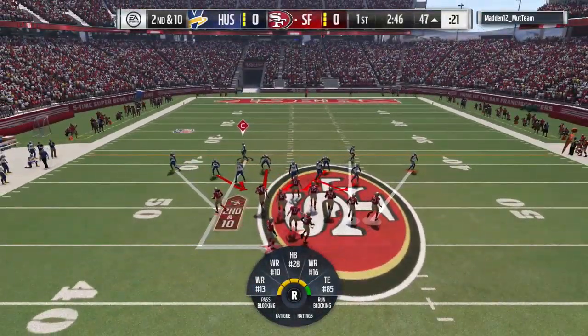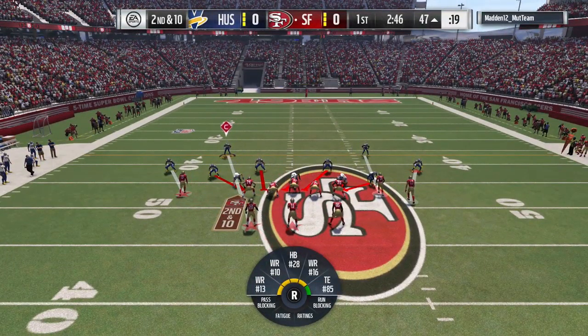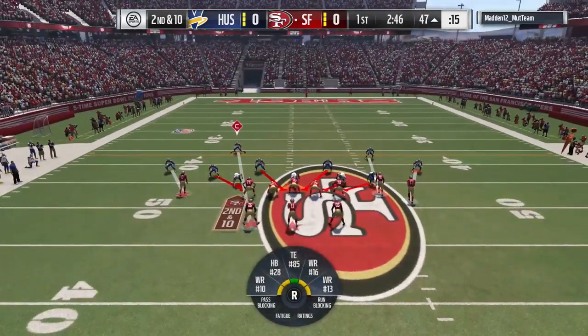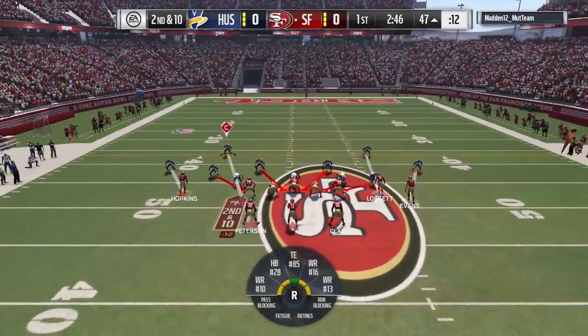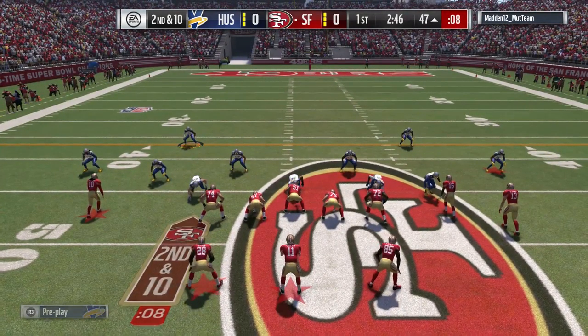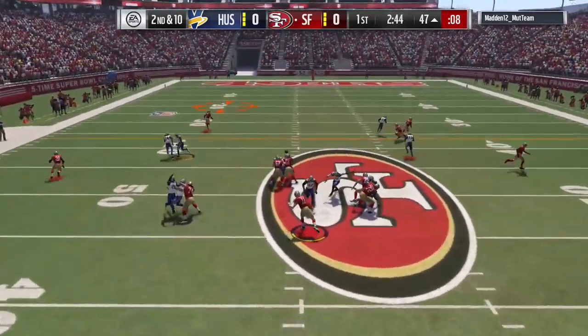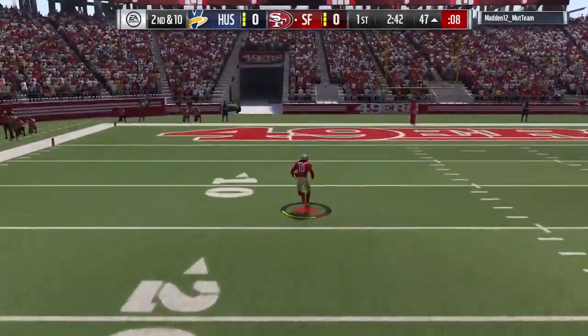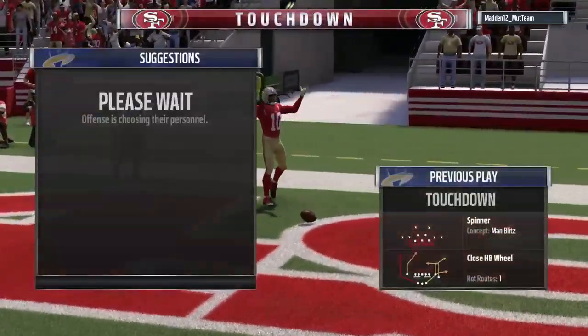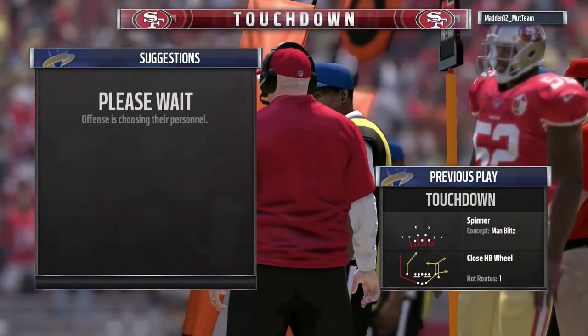They can come out in a run and then audible to a pass. You commit on the run and then they throw it over the top on you for a touchdown, which you're going to see happen to me here. I'm practicing with my friend Madden12MuttTeam, who we believe is the first person to complete Mutt Master on the PlayStation 4, so make sure you guys give him props. Follow him on Twitter as well — I will leave a link to his Twitter in the description below.